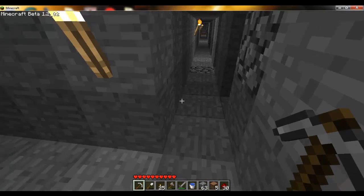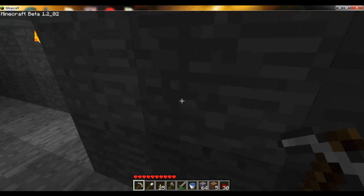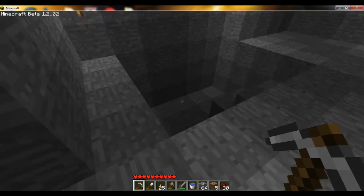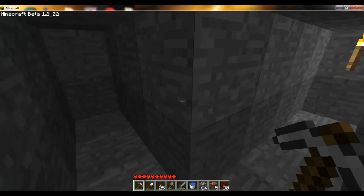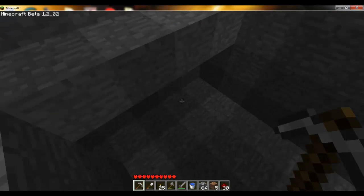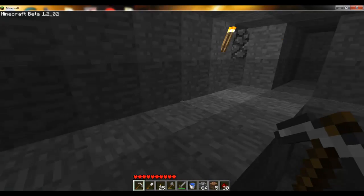That's pretty much it. And then what you do is once you actually finish digging down here, you connect them all along the back. Then you can either make another shaft going down farther, because all the diamonds are going to be in this section of the world. This world is infinite, alright? You're going to be able to find every single diamond you're going to find in this section of the world. You're not always going to find them, but chances are you will. And you just keep making more.